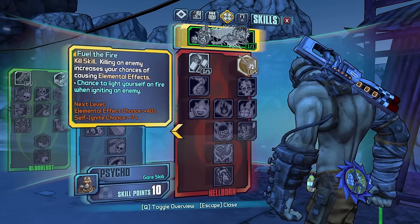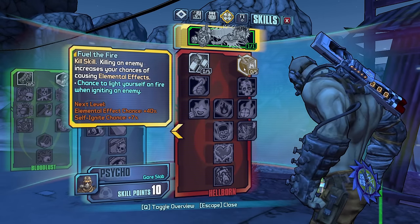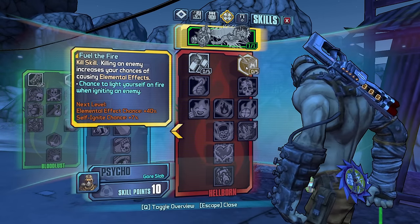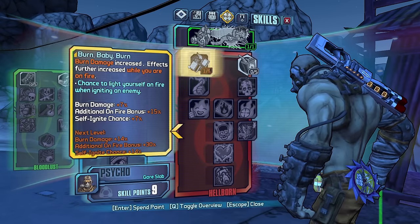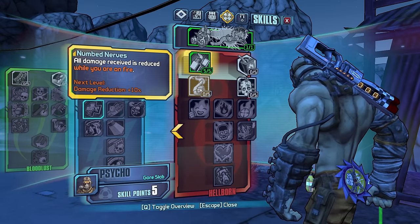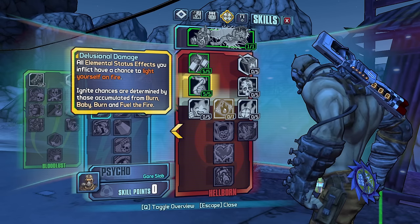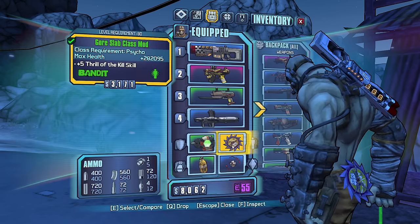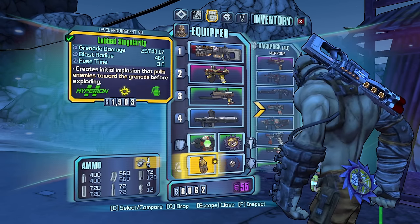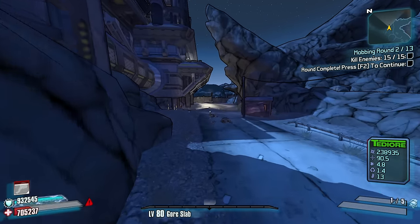Killing an enemy increases your chance to cause elemental effects. Self-ignite chance plus 7%, burn damage increase — let's do burn damage increase. All damage you receive is reduced while you're on fire — we're gonna take that just to start. Max health — let's take max health. I know we probably will want more incendiary damage, but let's just keep the max health.